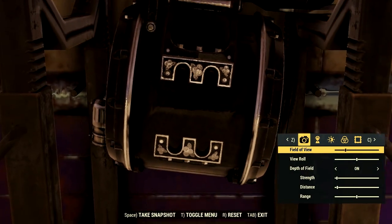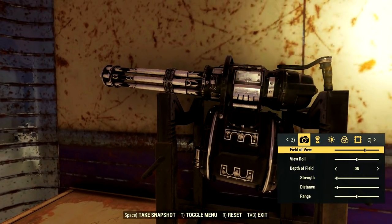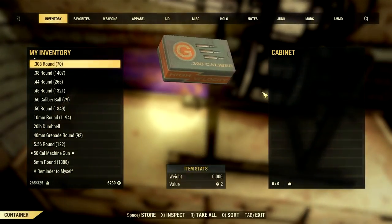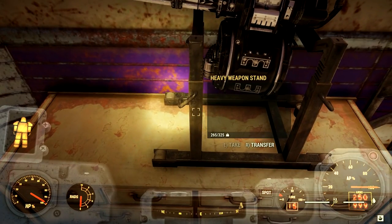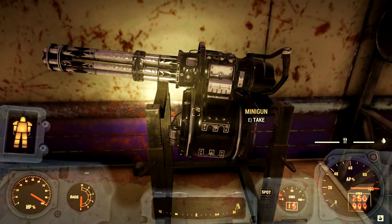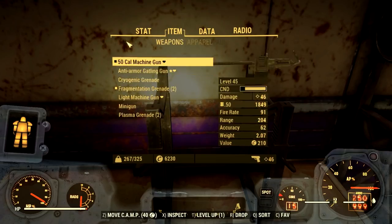This minigun looks unique — am I wrong? There are unique weapons in this game and they look different, that's a fact. But as you can see, the heavy weapon stand there's nothing on it.